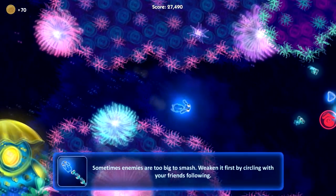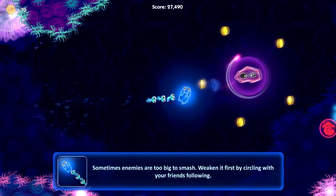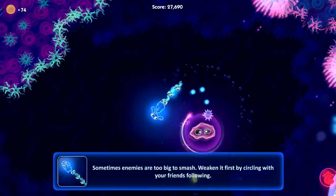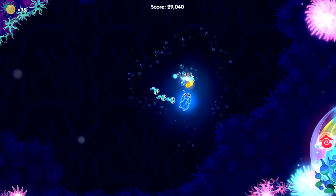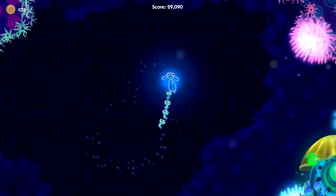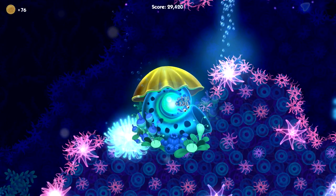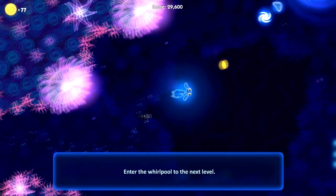It's telling me that sometimes the enemies are too big to smash. So let's collect the coins here first, and what we're going to do is a defensive move — go around and the little guys going behind me are basically shooting the enemy. There we go, that unlocked one of them.